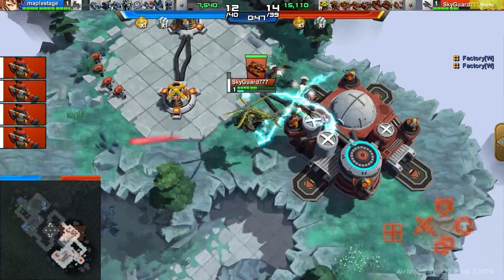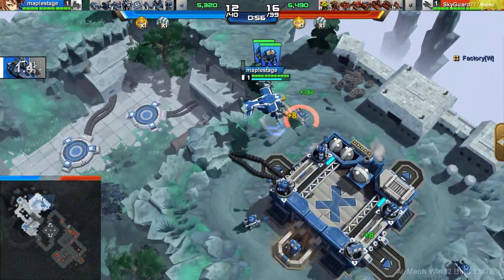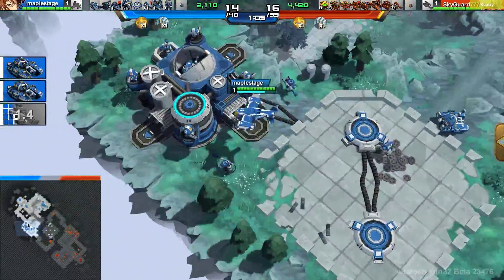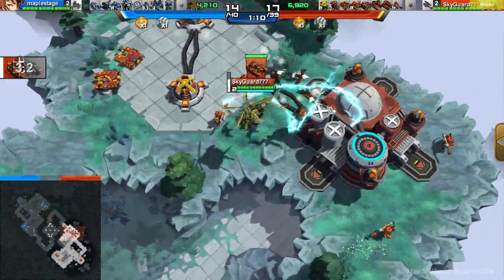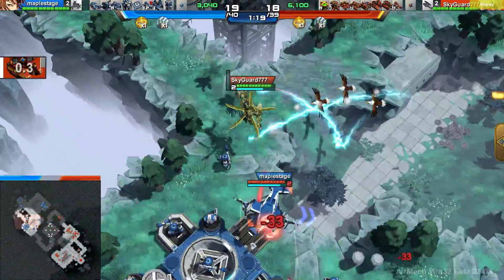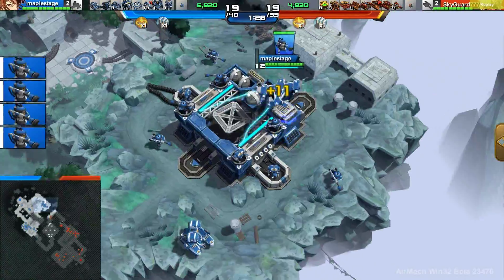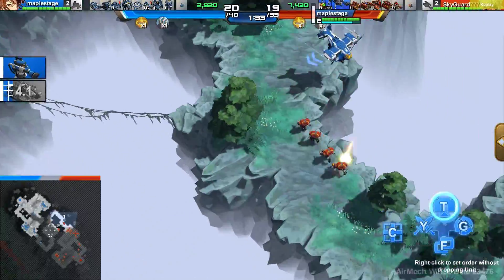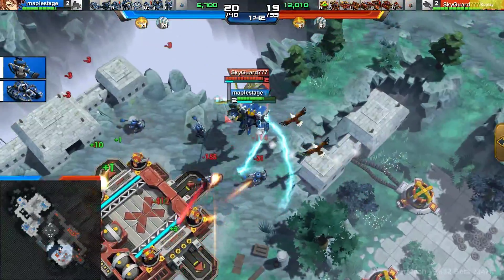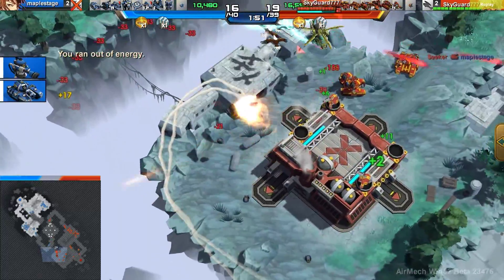Skyguard actually really low on health. MapleStage not pursuing that kill — I think he might have been able to get it. MapleStage not bunkering those Flamers, just stationing them on the ground. But he does have Creeps in the bunkers, so those don't contribute to your unit cap. Using bunkered Creeps with defending Flamers is a good idea, especially since Flamers have AoE — they can attack multiple Infantry, which is insanely common in today's meta. MapleStage healing up a Flamer! It's really rare to see an Osprey healing Infantry defensively — just to keep that outpost neutralized a little bit and keep damage going.